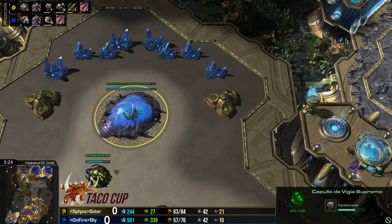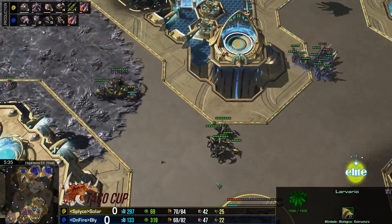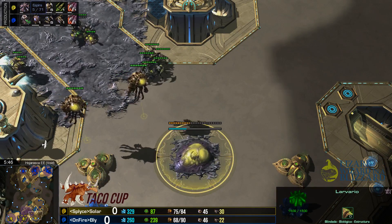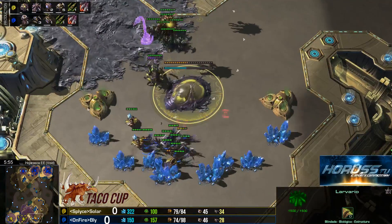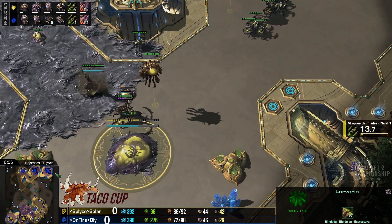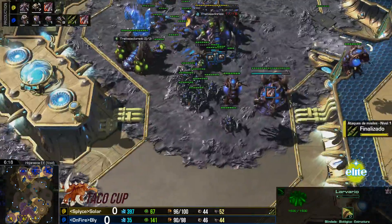Esta base ya casi queda. Solar lo sabe porque tiene ahí su Overlord vigía en este momento transformándose, y va a tener que venir con una respuesta porque no puede dejar que Bly le maneje de esta manera el juego. 42 contra 47, ya lo supera ahora Bly en lo que se refiere a economía, y recuerden que tiene la tercera hatchery ya lista. ¿Qué está haciendo Solar? Más cucarachas dándoles actualizaciones. Un Spire para Bly, un Spire para Solar también.